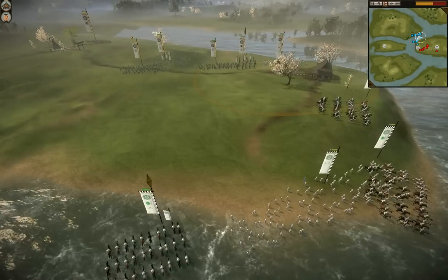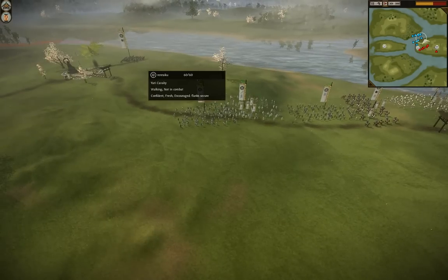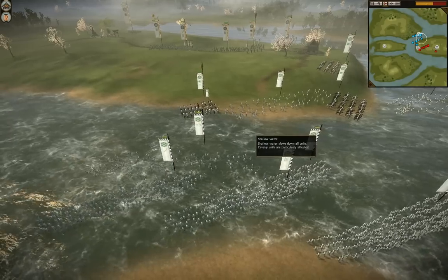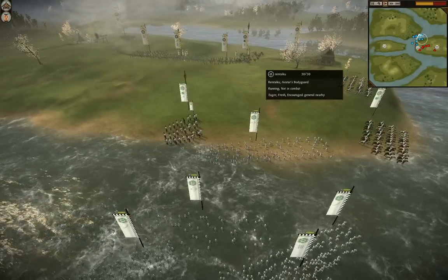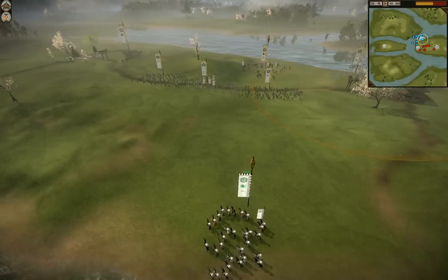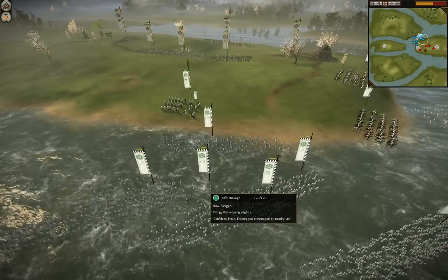He's moving his bows up too, but moving them way too close. You need to keep them just out of range. He has no ranged units and just one cavalry, so he really needs to skirmish better. Keep your guys back so they're just in range — you'll see the range indicator. Keep them just close enough to shoot, and make him come to you. If you have the ranged advantage, you can dictate the engagement.